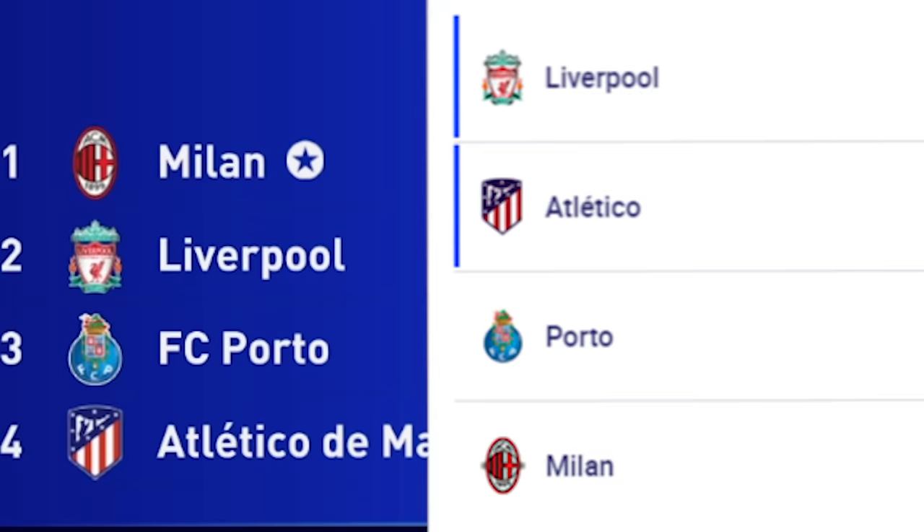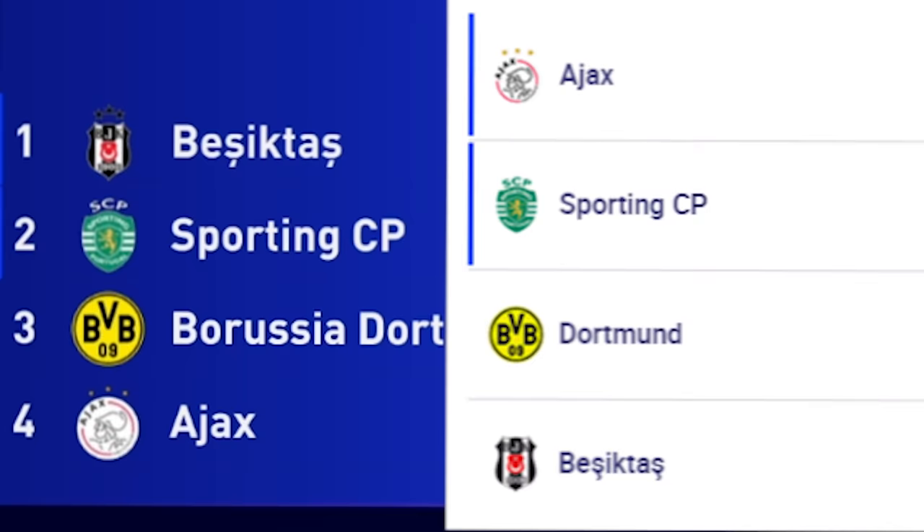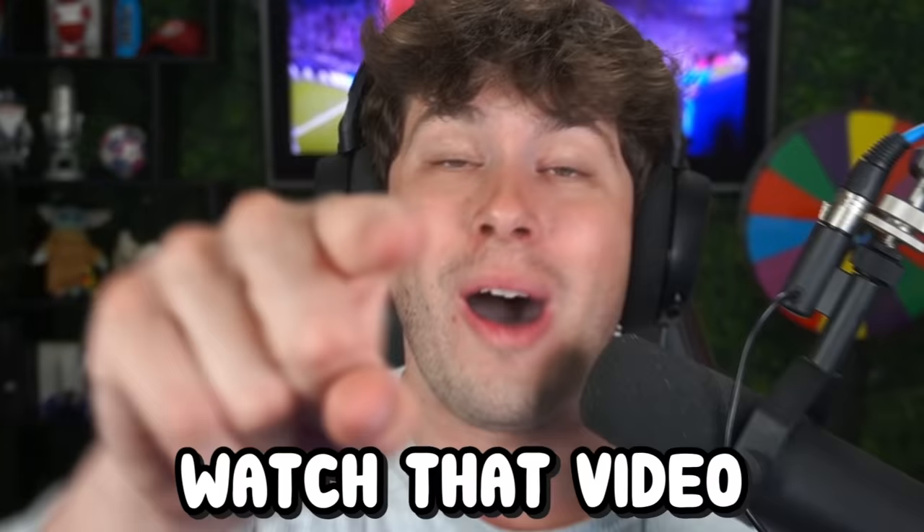Liverpool has a chance to make the final like they are in real life. Ajax finished first in real life and now they finish bottom in this simulation. Dortmund is in the same spot they were. Besiktas looks really good — I wonder who's on their team. Group D: Shakhtar and Inter going through. I'm so disappointed in you guys, Madrid. I'm going to have a bunch of videos coming out from my Champions League final experience, including me and Foot Crunch making a $1,000 bet on who will win.